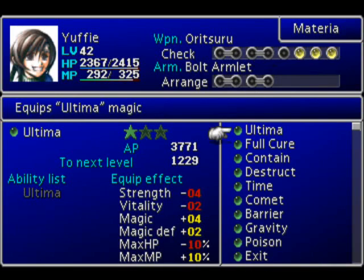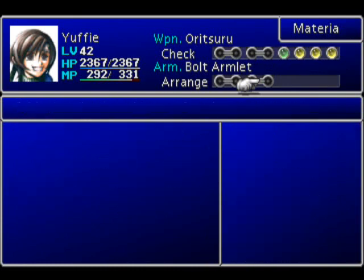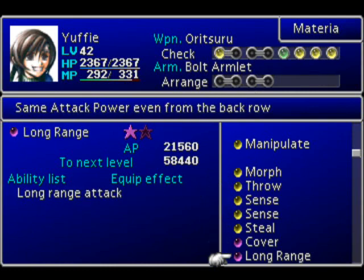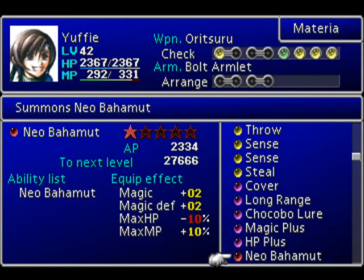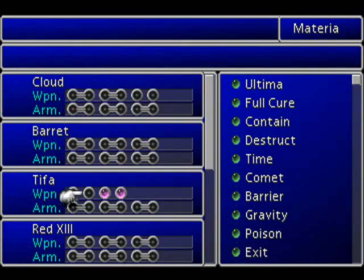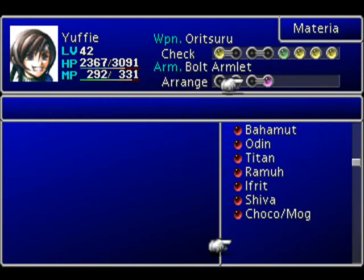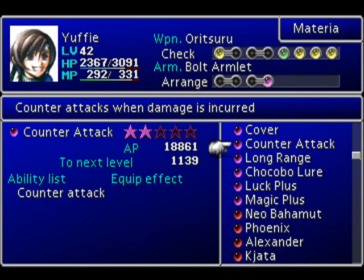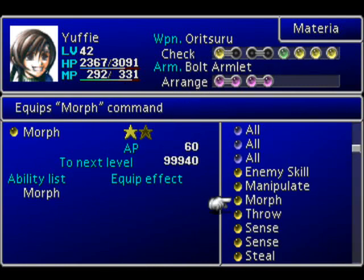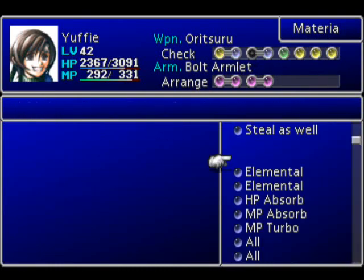Other thing we're gonna want - Restore! I was definitely gonna want that. I'm gonna try for Deathblow and Added Cut. Don't need Cover because it's only her. Don't need Long Range because she's already got a Long Range weapon. HP+ definitely. Counter-Attack is extremely important. Luck+ and Magic+ might not be bad ideas either, just to really deck out her offense. Got Deathblow, we'll throw in Added Cut. And let's go with Time.